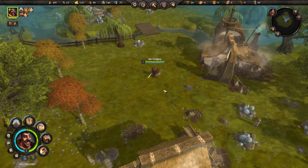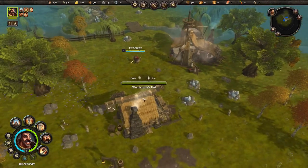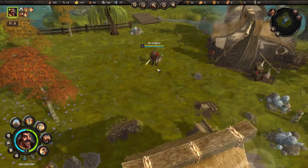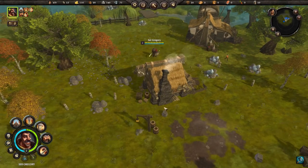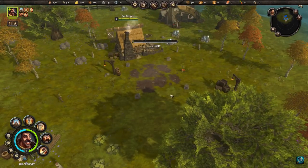Little decisions like that go a long way to making games more playable. I really like the art style - it kind of reminds me of Torchlight with the vibrant colors, it's pretty neat. Now we have a fishery, we need the cottage, and then we can train some fishermen.